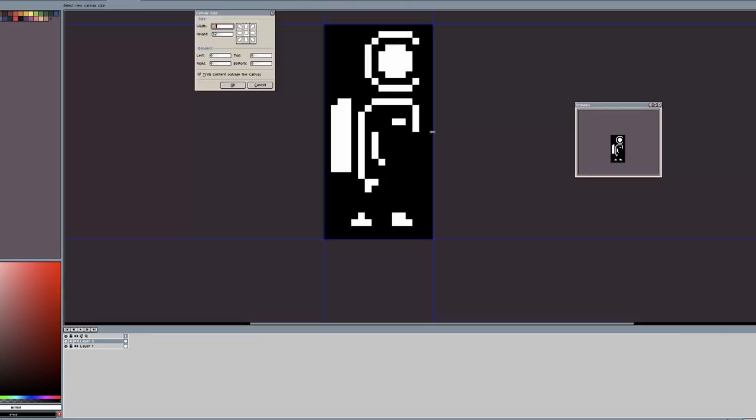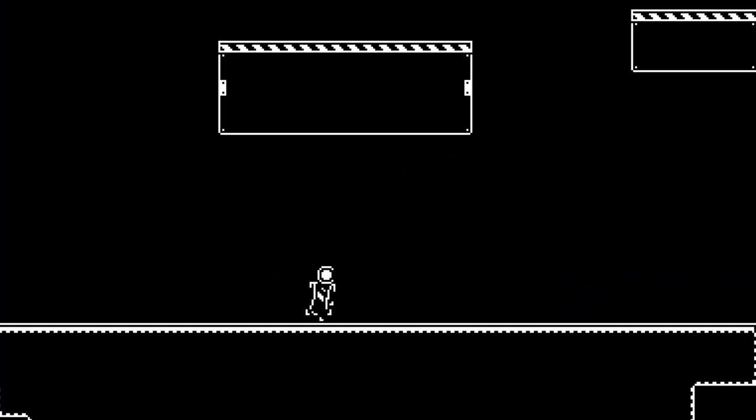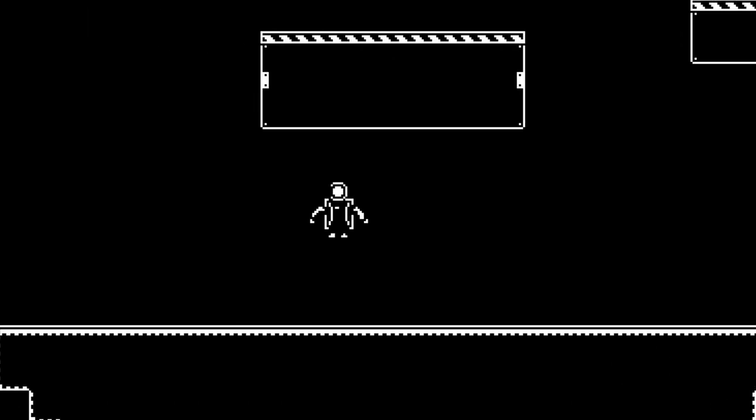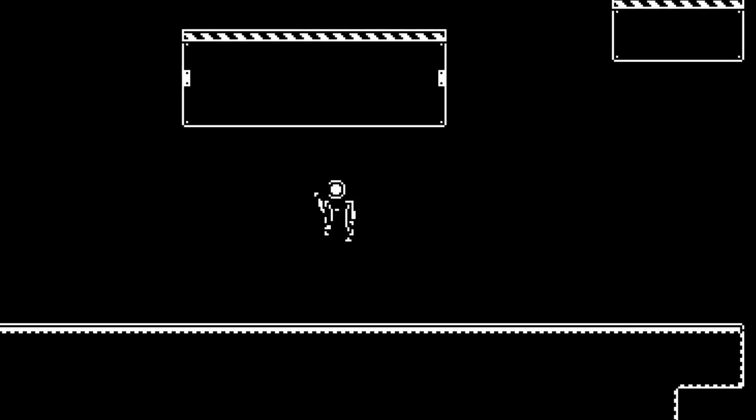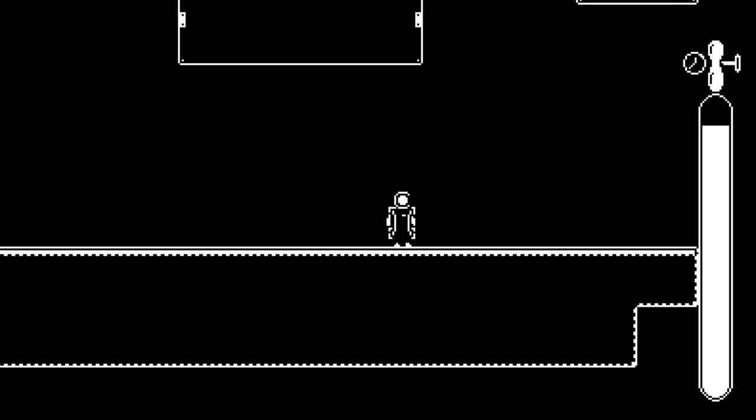I didn't think I could find an animated 1-bit astronaut online, so I just went ahead and made it myself in Aseprite. I wrote a basic character controller and hooked up all the animations. I made the camera follow the player, which is really simple in Godot with the Camera2D node. I made this oxygen bar on the side to show how much oxygen you had left, and that was it for the first day.